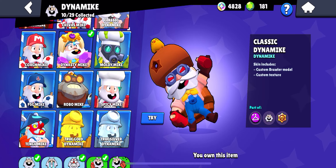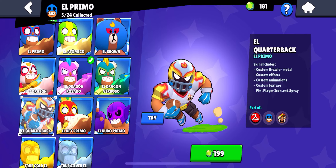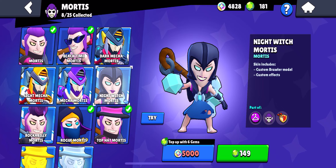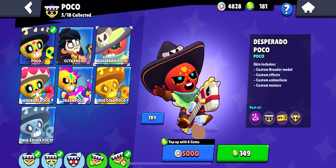Dynamike has a lot of good skins as well, and for the ones in the menu I'm going to say Robo Mike is the best. Next up is El Primo — he has a lot of good skins and my favorite is probably El Quarterbacko. Next is Mortis — there are a lot of really good skins; I personally have Rug Mortis but the best one in my opinion is Light Mecha Mortis. Next up is Crow — there are a lot of good Crow skins but my favorite is definitely Crowbone.